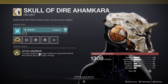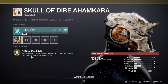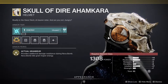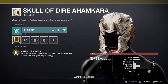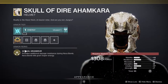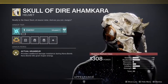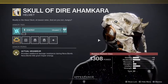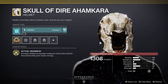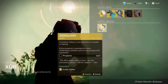Last but not least, Skull of Dire Ahamkara for warlocks. I wouldn't recommend it — it provides additional damage resistance during Nova Bomb, and Nova Bomb kills grant super energy, but you don't get that much energy from it, which is a shame because these used to be really good. You might want it for the damage resistance, but you'd most likely only use it when your super is active and then switch to something more useful when you're not.